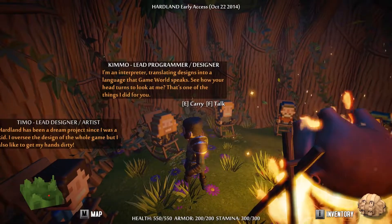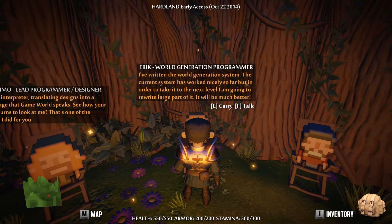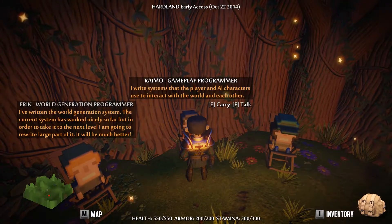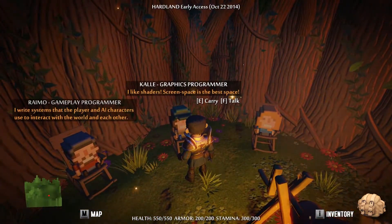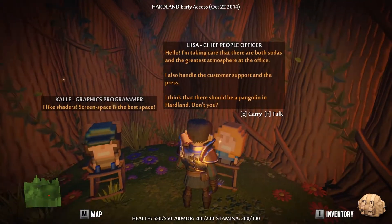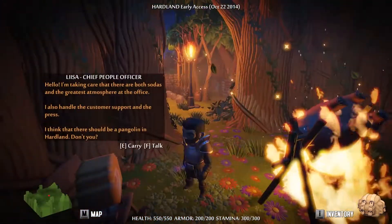Eric says 'I've written the world generation system. The current system has worked nicely so far, but to take it to the next level I'm going to rewrite a large part of it - it will be much better.' I'm excited to see that world generation. Sorry Ramo - did not mean to pick you up there. 'I write systems that the player and AI characters use to interact with the world and each other.' Kali says 'I like shaders - screen space is the best space.' And Lisa handles customer support, press, and office atmosphere, and thinks there should be a pangolin in Hardland - I agree!